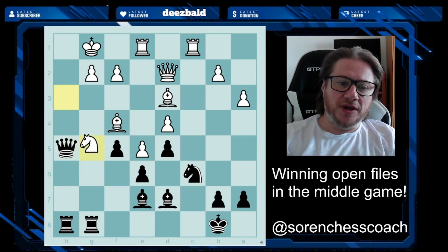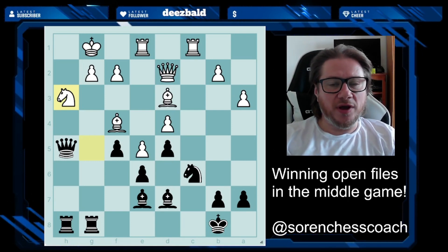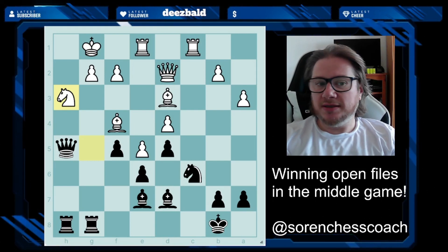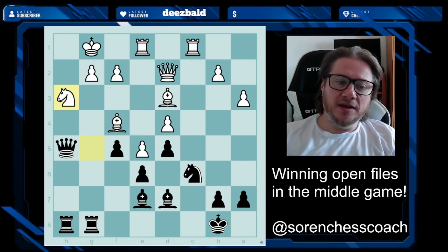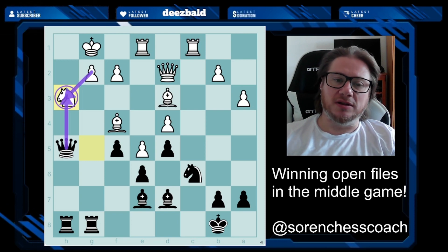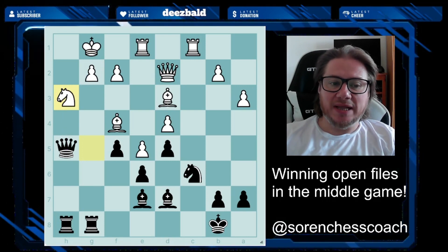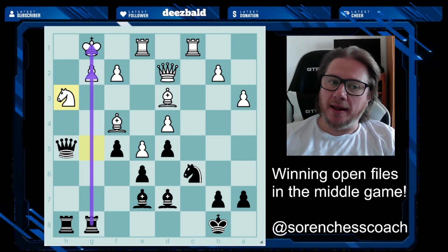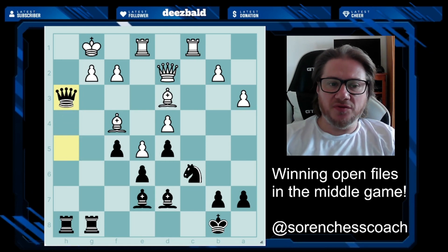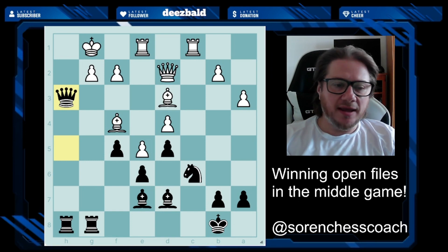Out of desperation White might try knight to h3, but now we apply the pinned-piece principle. If the queen captures the knight, the pawn on g2 cannot take the queen back because it is pinned by the rook to the king — it can't take because the king would be exposed to check. Therefore you take very confidently, and it is winning for Black in this position.